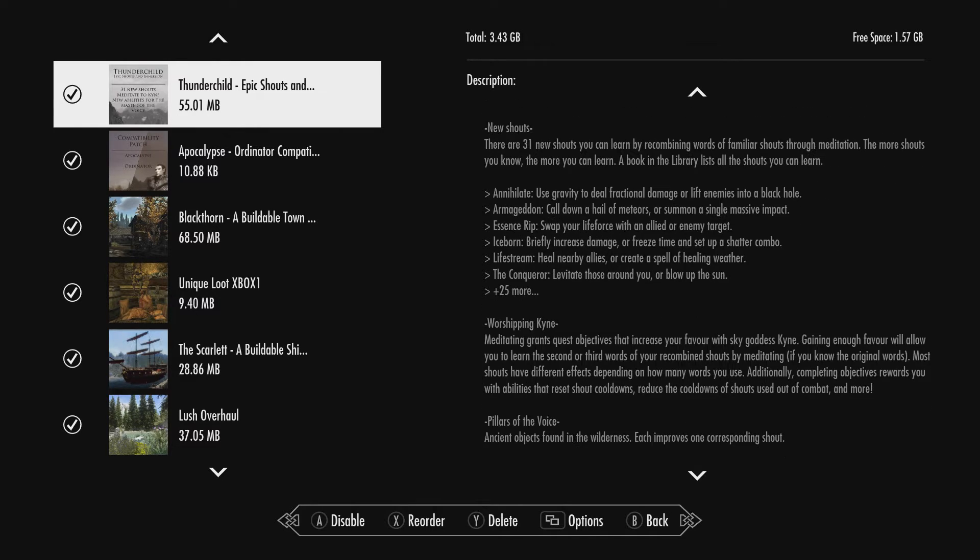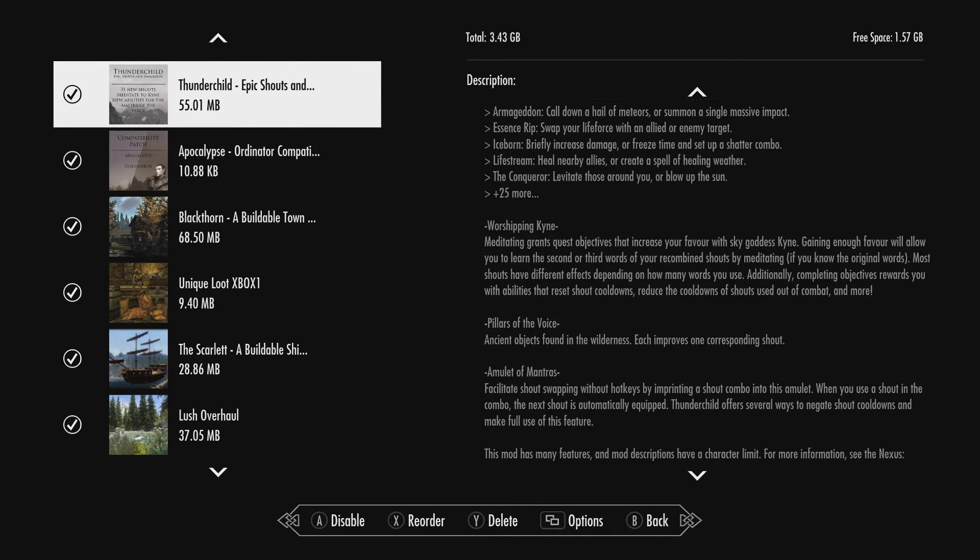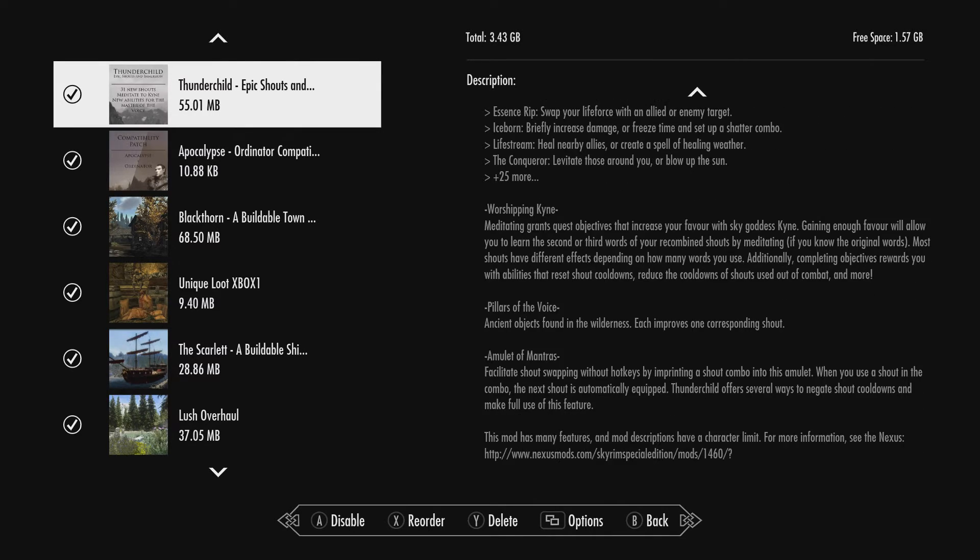It also adds immersion, so if you wanted to play as a Greybeard type character or some type of Dovah monk, it adds in the Greybeard robe model — new robes you can wear to look like a Greybeard, which we'll look at in a bit. Other than that, let's just jump straight in.